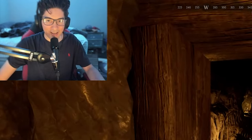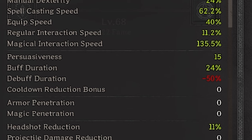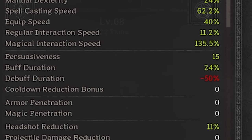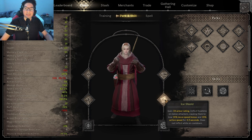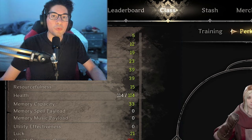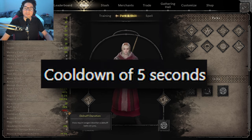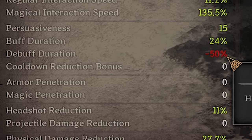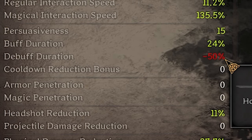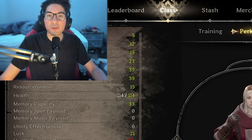In this video I tried a max debuff duration wizard build. The point of this build is that ice shield's cooldown is based off of a debuff, so the lower our debuff duration is, the lower the cooldown is going to be. The base cooldown of ice shield is five seconds, and with a negative 55 debuff duration it goes down to two seconds.